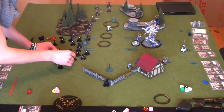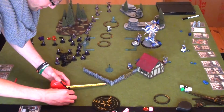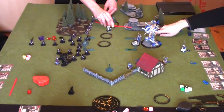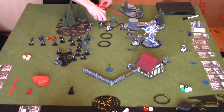Placing the Doom Reavers too close to the Widowmakers causes them to flee — an unlucky roll. In fact, if that hadn't happened, Khador probably would have won a bit quicker. That's a bit of a spoiler.